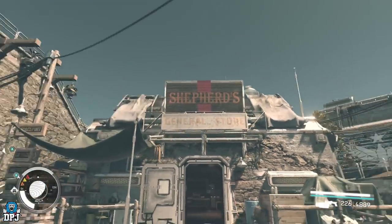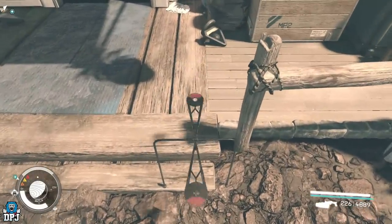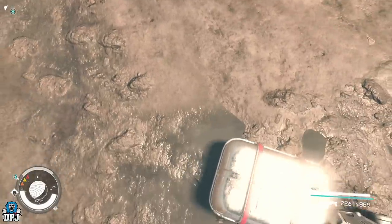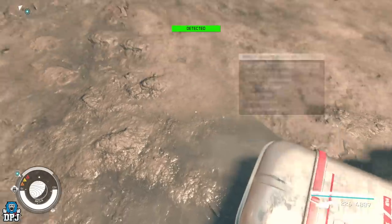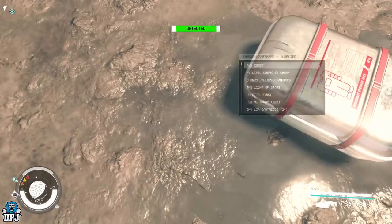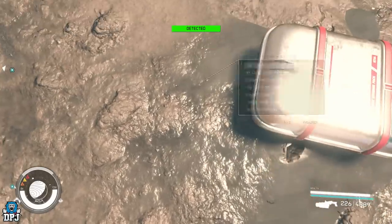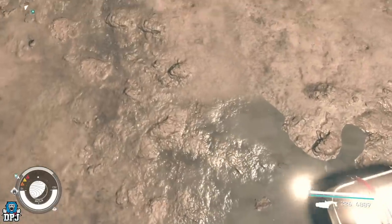The glitch to get tons of ammo is from this place right here — Shepherd's. You want to come up to this weird looking thing, walk backwards, crouch, and the first puddle you'll see right here — you'll get stuck. Simple as that, you can get the actual stock from the store. You can just loot it — loot away. You can do this over and over; you can go to Venus and reset it and come back.